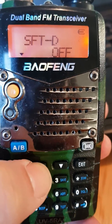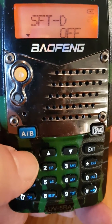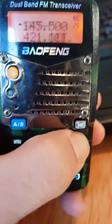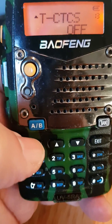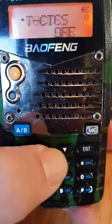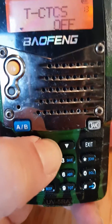Go up and down with the arrows and select 'off', then make sure you select menu again. Now hit exit, then go to Menu 13, CTCSS off. You want that on, so go to menu and select.